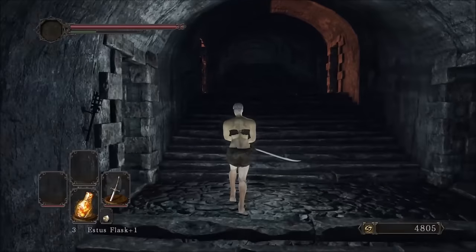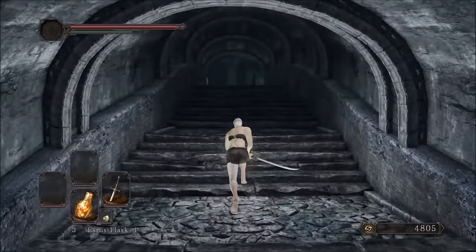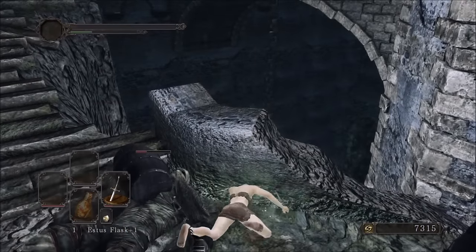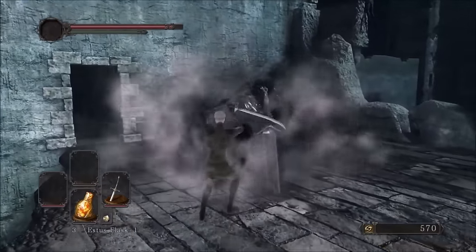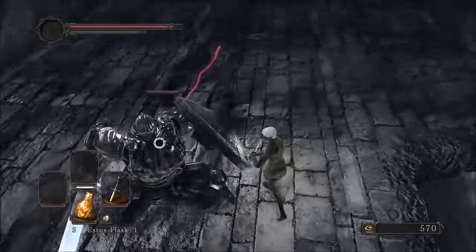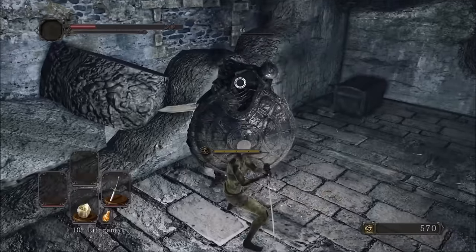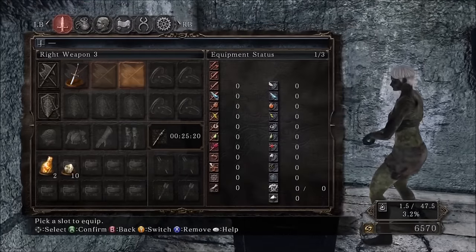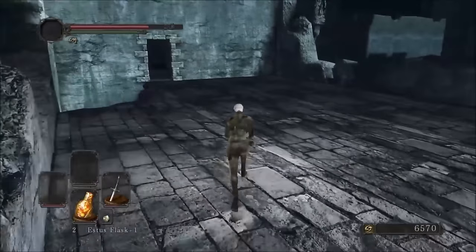Sometimes all you need to clear your mind is a good rematch with one of your Pursuer acquaintances. I die to this one a few times, but before long the Pursuer is down and we are free to grab our lovely Covetous Gold Serpent Ring. Not the best for combat utility, but nobody can say no to some extra souls.